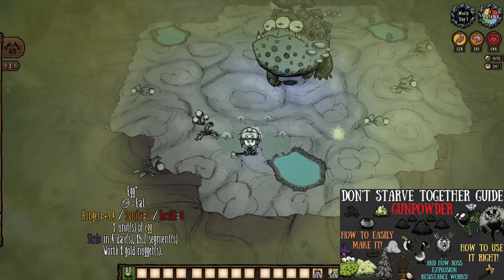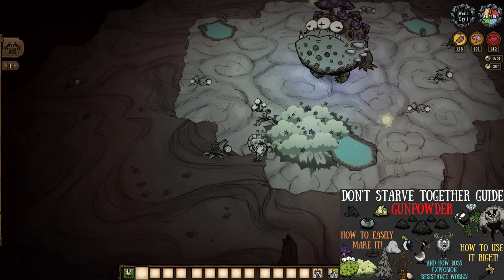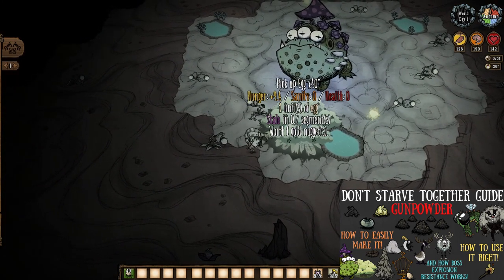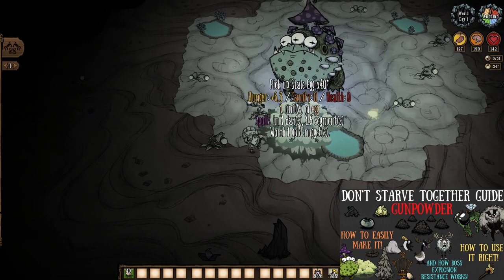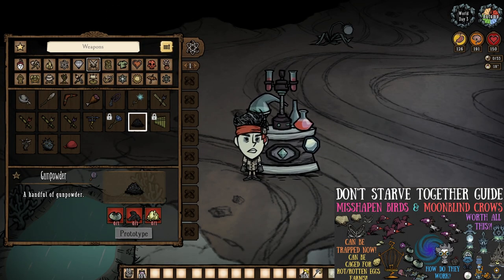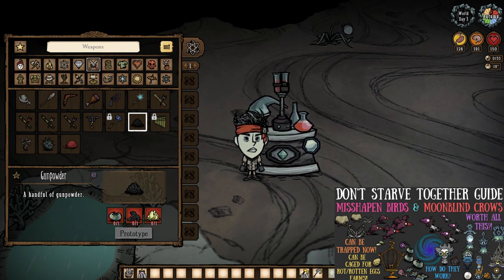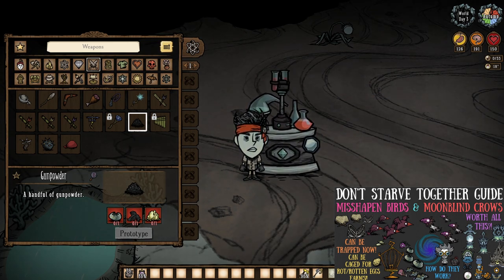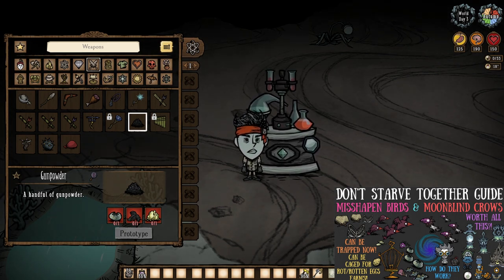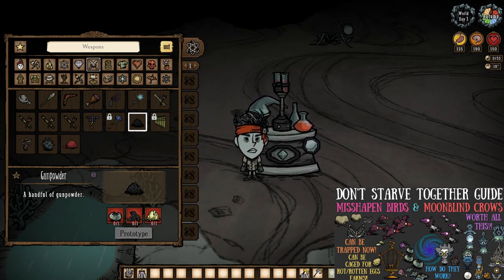But why rotten eggs, you ask? Well, there's always the compost nutrient side of everything, but let's make this simple — it's gunpowder, everybody. Now, while there's actually a more efficient method of farming rotten eggs nowadays via misshapen birds and all that, that is definitely a late-game one, which is something not many are going to have access to as quickly as this.